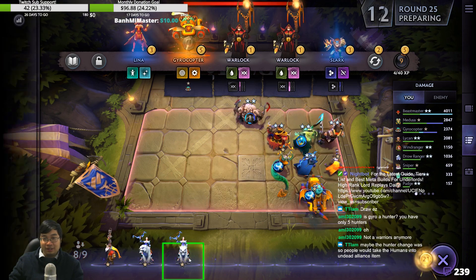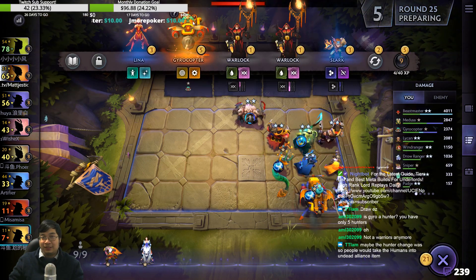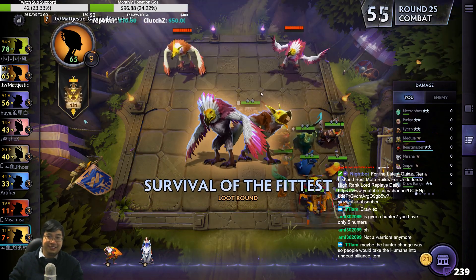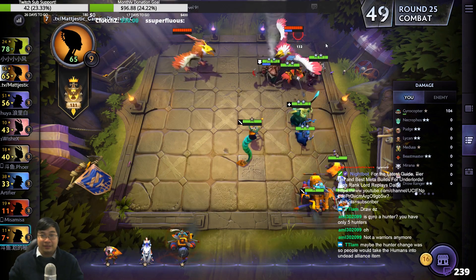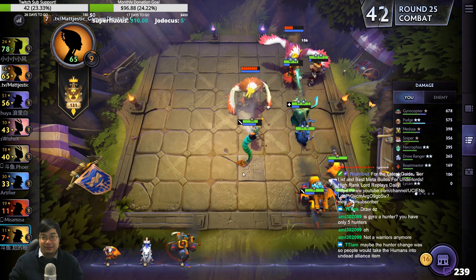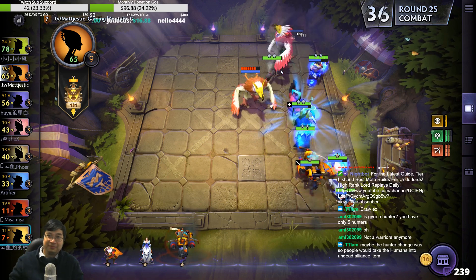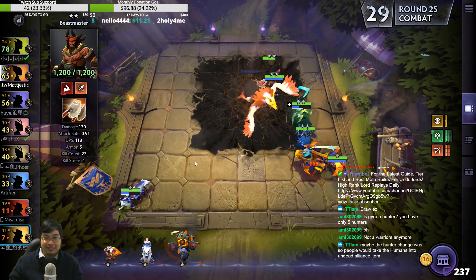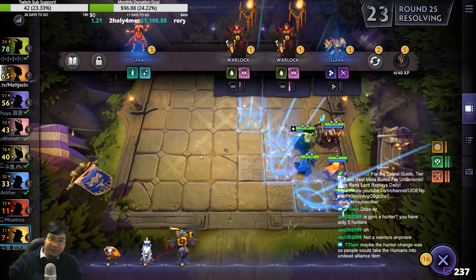Something I want to show is I can sell the Windranger, put down a Marana — we still have the Hunters. Windranger is not a crucial damage dealer. This will make 20 gold for more gold income compound. For this round — round 25. We're smart, right? Also buy the Gyro. Downside is always slightly weaker. Dusa with the buff is not bad — I like how the Hunters are buffed. Level 10 gave us better Gyro rate.